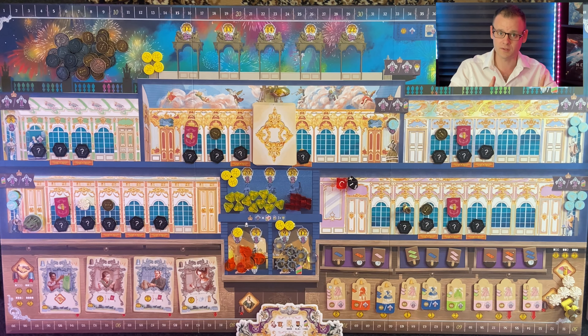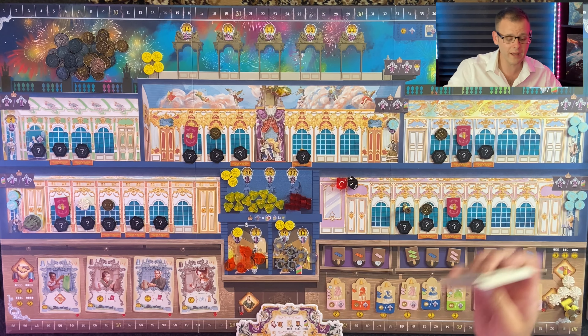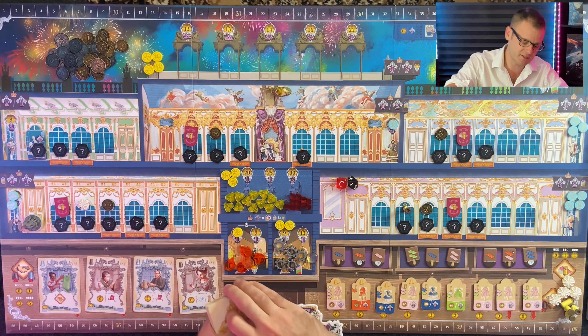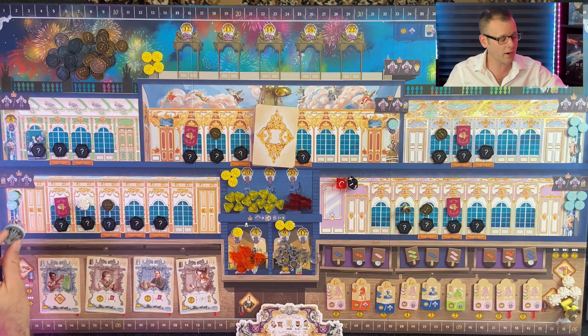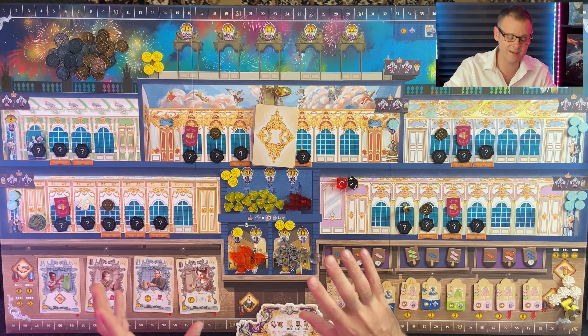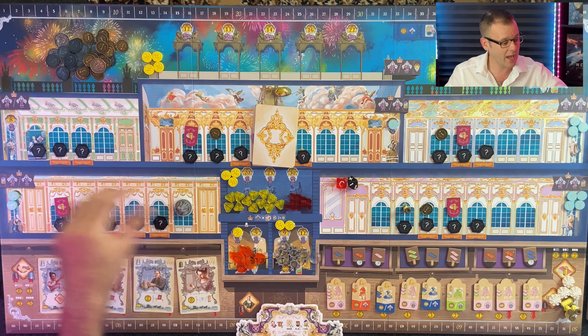Here's how you lose. If the employee deck runs out and there are no more cards to draw, and you have not repaired the fireworks teleport display, you lose. If you place the last malfunction marker, the game is over. If you place the last fire marker, the game is over. If you ever end your player phase in the same space as an intruder, congratulations — you've just died. Game over.